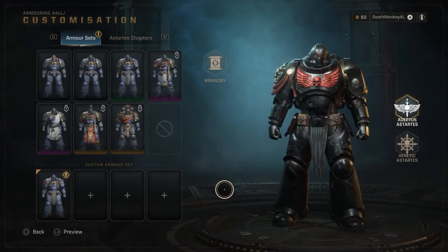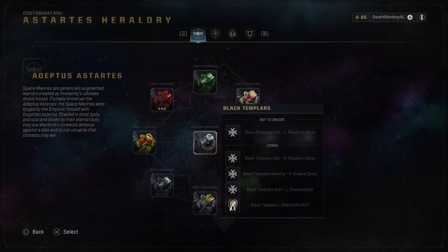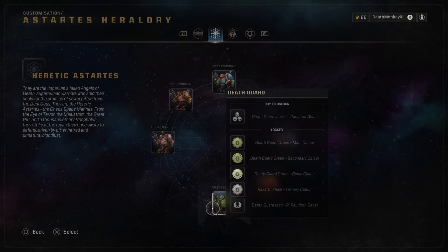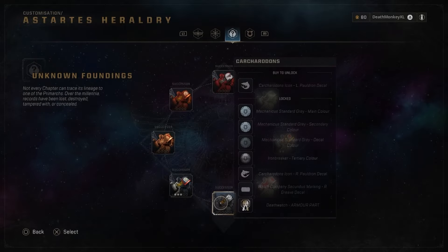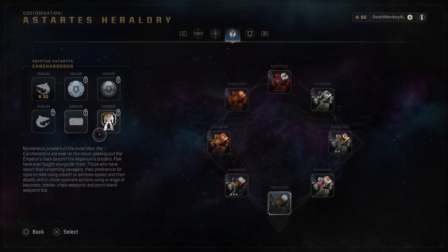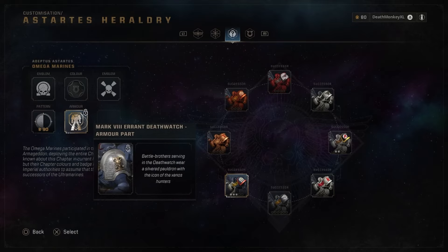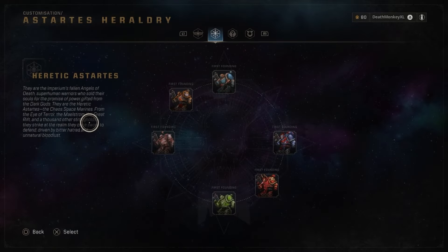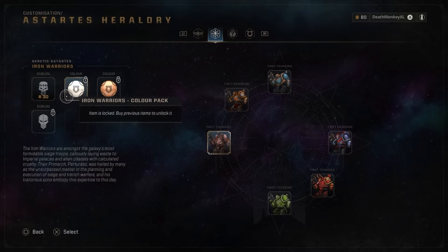Let's take a look at heraldry. Heraldry is where you get all of your various colors and even some armor pieces and icons from. You'll use these requisition points — right now I have 80 — to unlock things. Heraldry unlocks your colors, decals, and even armor pieces. For example, this one unlocks a helmet, and the Omega Marines one unlocks a shoulder piece. How it works is you start from the top: if I click this one and unlock this emblem for 30, then the next one will unlock. You have to get them in order.